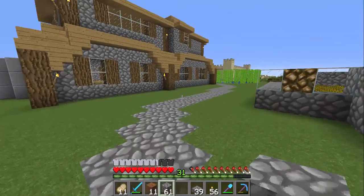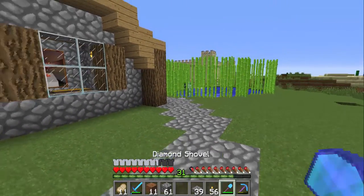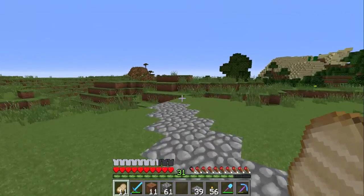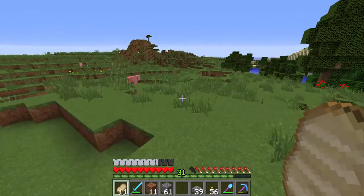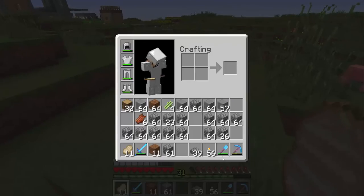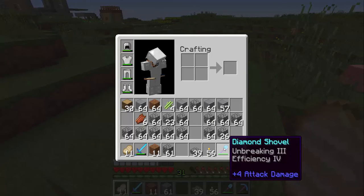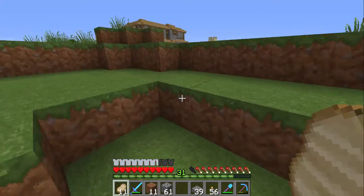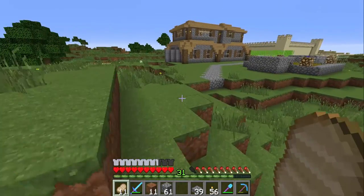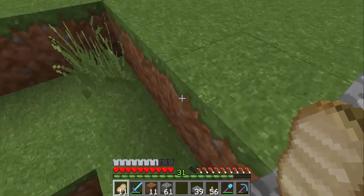2,000 years later. Alright guys, so since this has been getting recorded over a couple days, a lot has happened. I have decided that it's time to build a pathway between mine and Braden's house, so that's the plan for right now. I actually got another shovel because my other one broke — it was only efficiency 2 — so I got an unbreaking 3, efficiency 4 shovel. I have a lot of cobblestone in my inventory, so I'll get back to you guys with a little update in a little while.